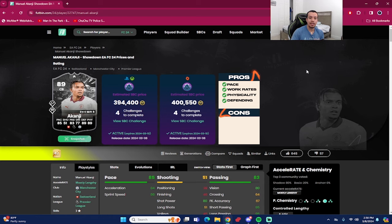Pros right off the bat: he is 6'2, which checks the box because I love tall CBs. Medium-high work rates for those who believe in work rates for CB. A very underrated pro is his four-star weak foot with 95 short pass, ping pass, and long ball pass. Passing on a CB does matter, especially in a three-back formation where you need CBs to pass out the back — Akanji does a really consistent job of that.